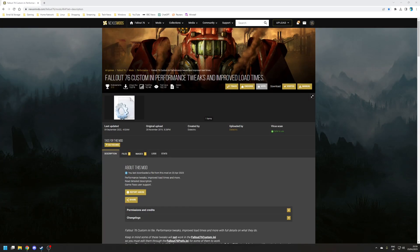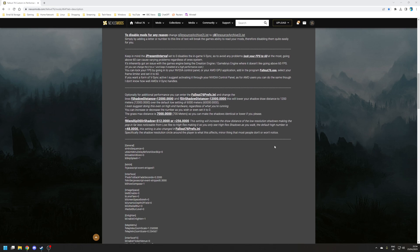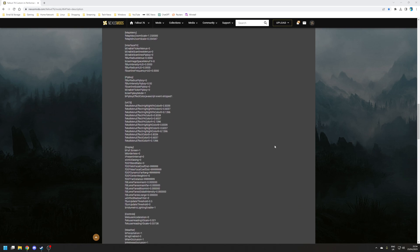The second step is we're going to improve performance and reduce the loading times. So to my knowledge, unlike Fallout 4 and Skyrim, there's not actually a BethINI equivalent for Fallout 76 that allows you to optimise the game's INI files in order to improve performance and graphical fidelity. However, what you can do is use a separate Fallout 76 custom INI to the same effect. The best one I've found is the aptly named Fallout 76 Custom INI Performance Tweaks and Improved Load Time mod on Nexus Mods. The actual custom file does quite a lot, and it's all documented on the mod author's page, so you can scroll through there and have a read of it.